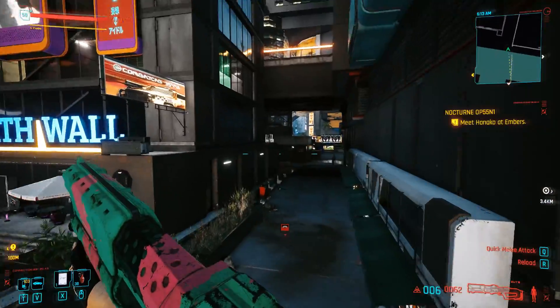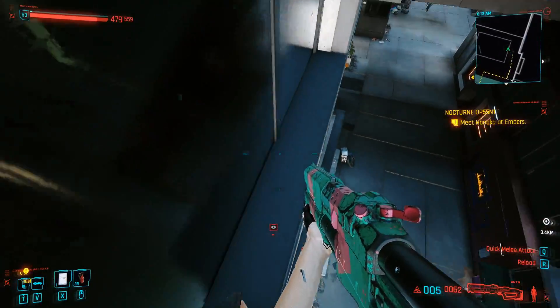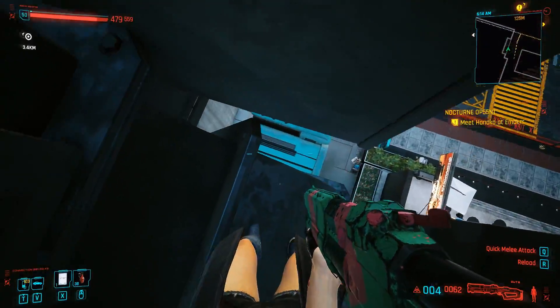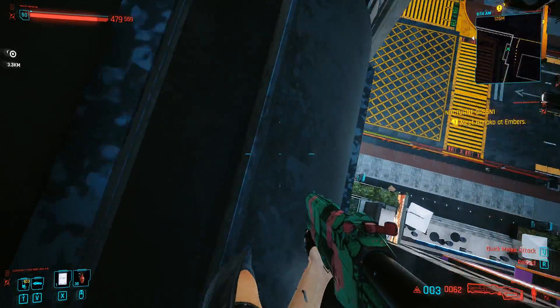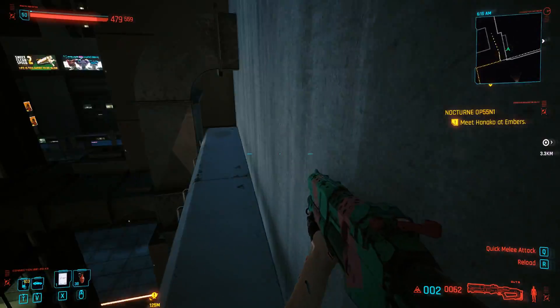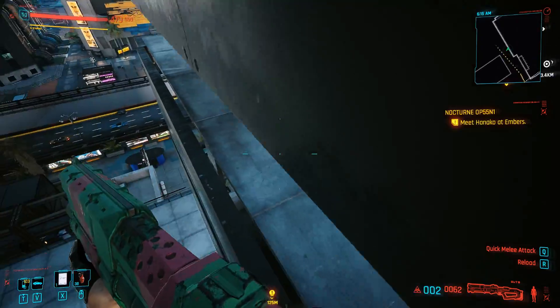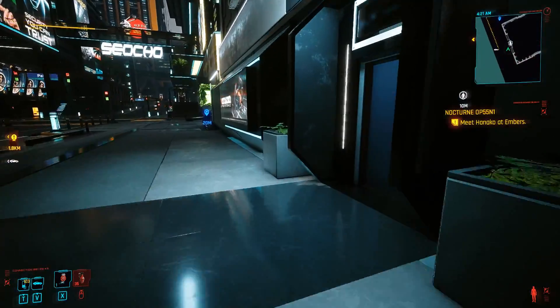Now, does the Rebecca shotgun triple jump glitch still work? Yes, it does. All you have to use is your charged ankles or fortified ankles — release it and then shoot the shotgun right afterwards. If you are not able to do this, I highly recommend changing your cyber arm, as this can somehow stop the glitch from working.